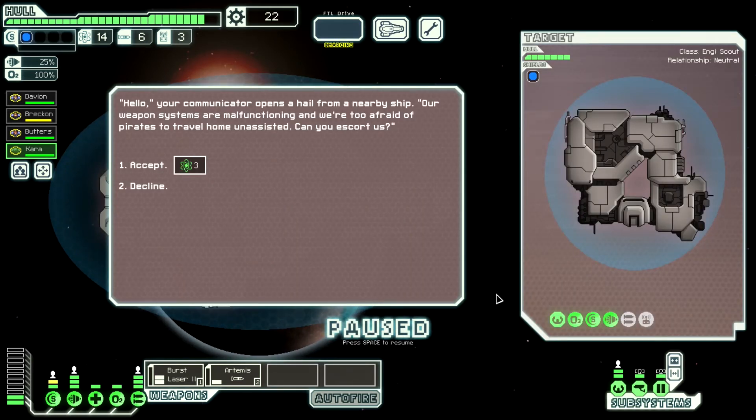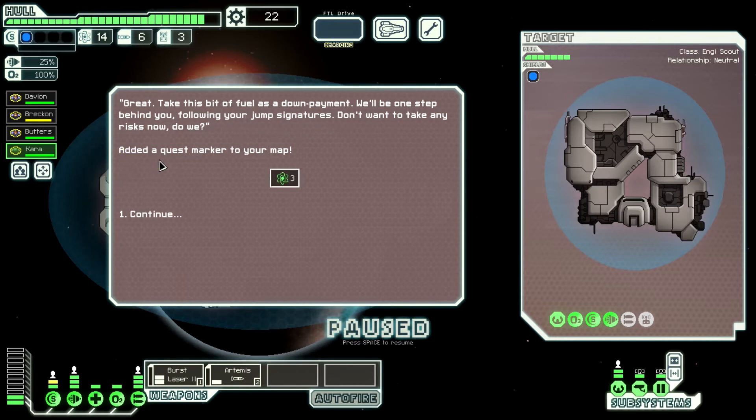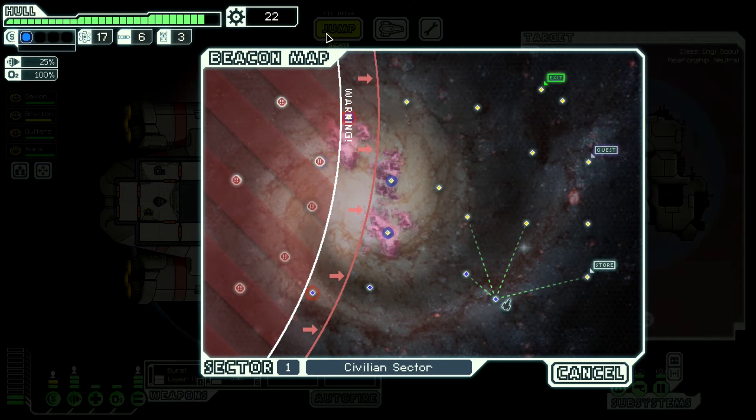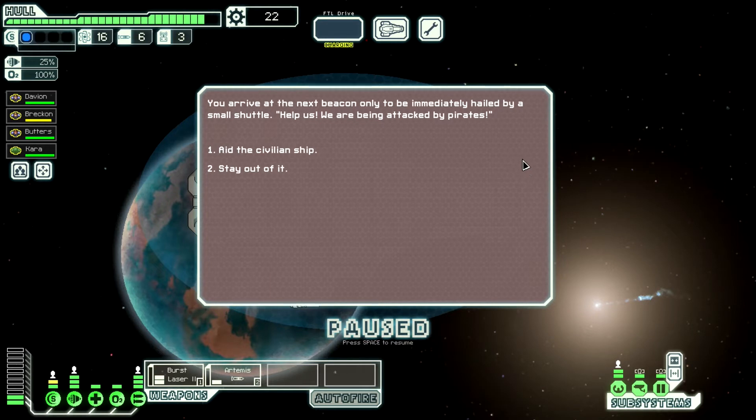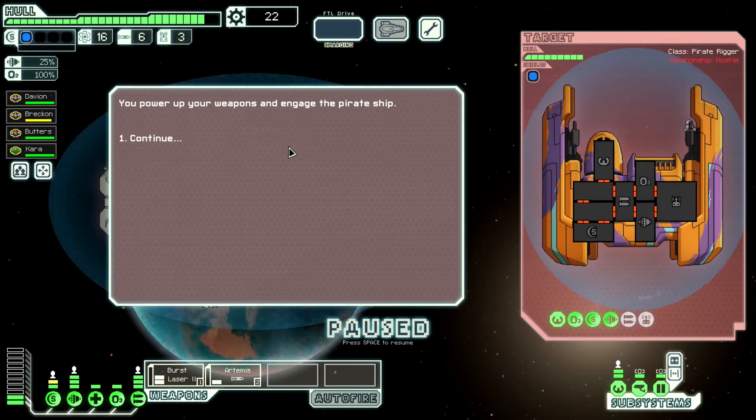A nearby ship hails us: 'Our weapon systems are malfunctioning and we're too afraid of pirates to travel home unassisted. Can you escort us?' They'll give us free fuel if we escort them — an Engi scout. Let's do it. They give us fuel as a down payment and will follow our jump signatures. We arrive at the next beacon only to be immediately hailed by a small shuttle: 'Help us, we're being attacked by pirates.' Aid the civilian ship — why not? They've got drones.